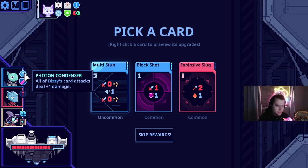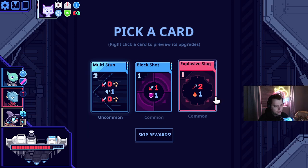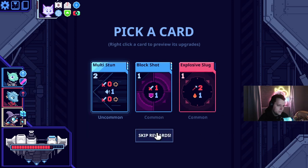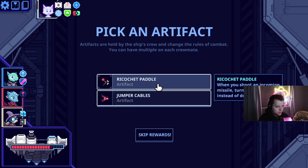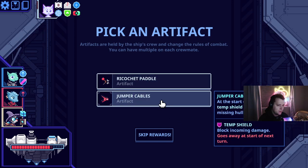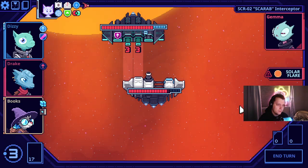Multi-stun actually does one because we have Dizzy's plus one damage. I don't know that we need any of this — I think we have enough damage. Jumper cables — artifact. I don't know that I want to turn things around in the mid-row. I'm good.